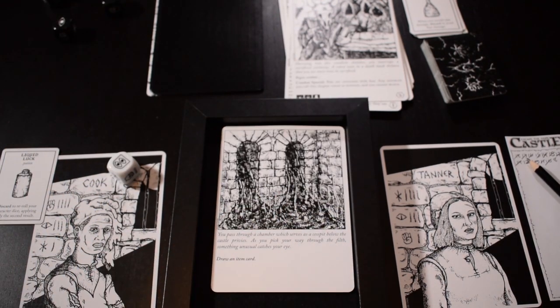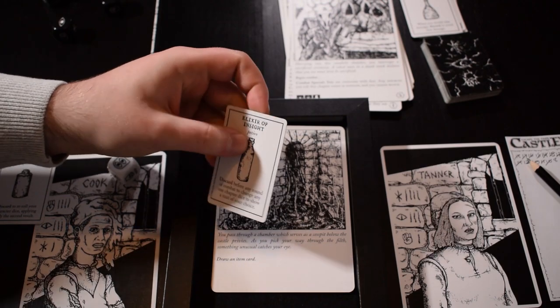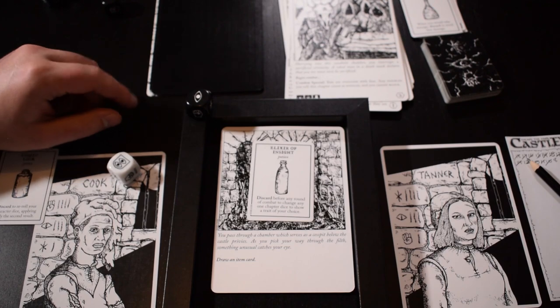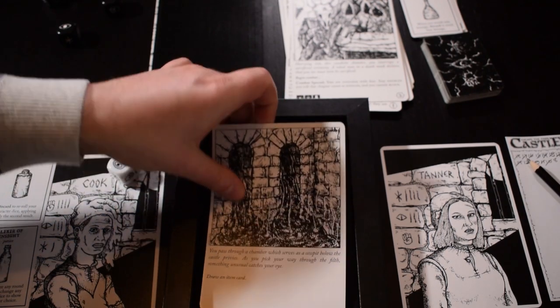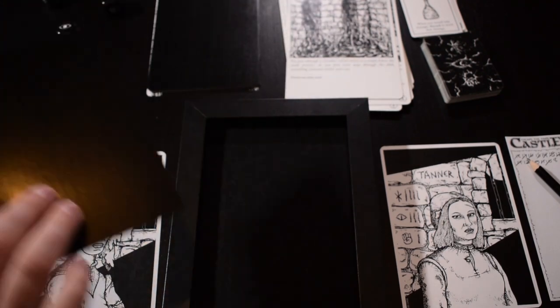You pass through a chamber which serves as a cesspit below the castle privies. As you pick your way through the filth, something unusual catches your eye. Draw an item card — an Elixir of Insight! You can discard this before any round of combat to change any one chapter dice to show a trait of your choice. These black dice that we roll during combat — we can change one to something we'd prefer. That's really helpful.